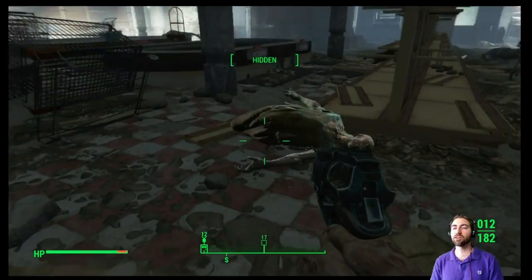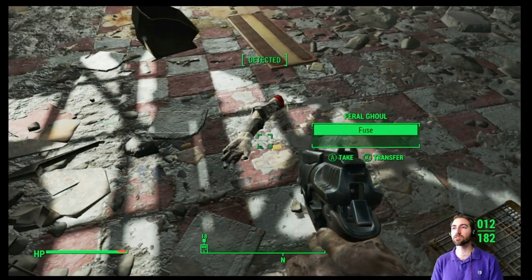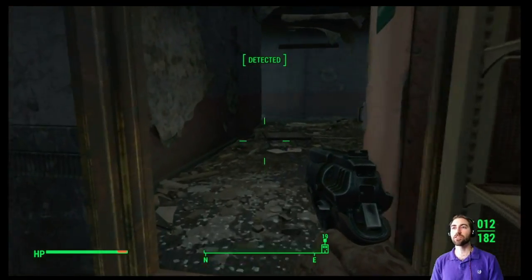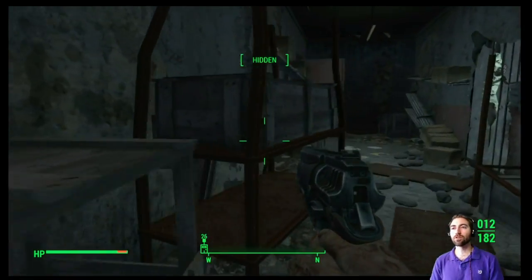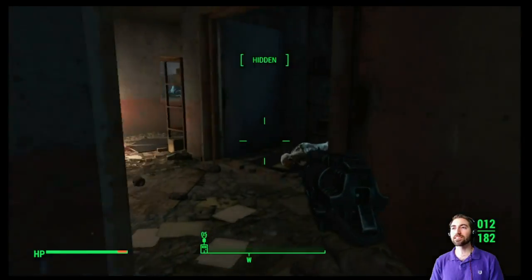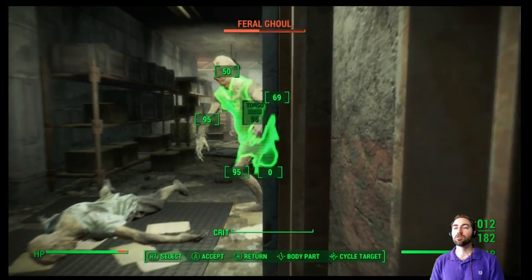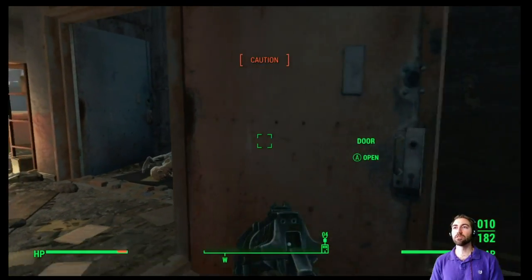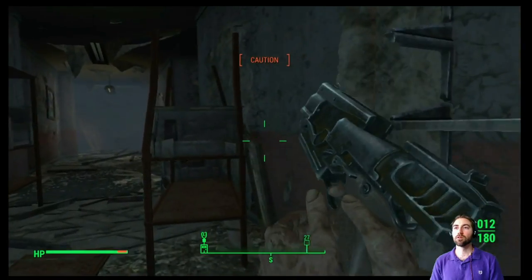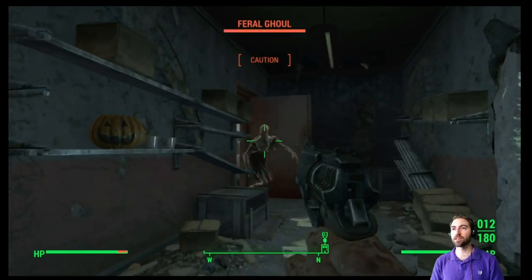I don't see any scary dudes — we're doing just fine shooting with our 10 millimeter pistol. I'm proud of this. We're really not using anything else besides the 10 millimeter. Oh no — shh, he doesn't see us yet. There's another one — close the door, slowly walk backwards. Another feral — that's okay.